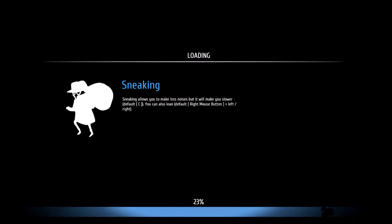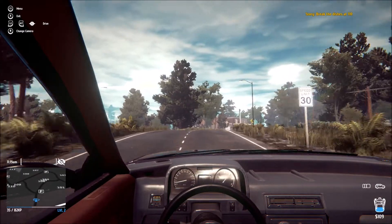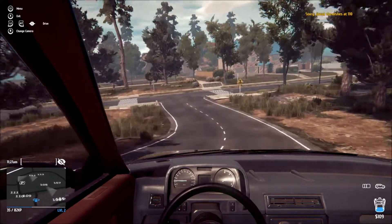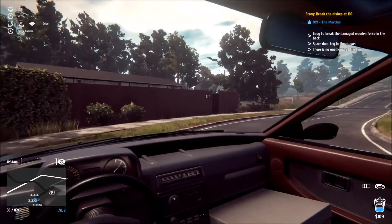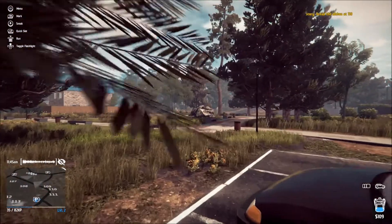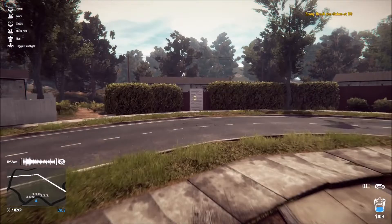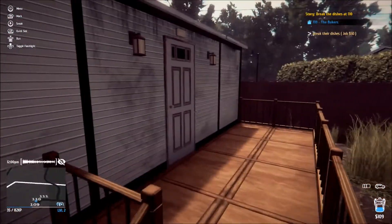We're going back to Green View. Sneaking allows you to make less noise but it will make you slower. Okay, break the stuff at 110. I'm gonna miss the road. He ain't got no parking closer. I'm making this long walk. I'm gonna close the door. Okay, we're going to 110 now - we robbing everybody on the same block! Okay, that's 110. Let me see, can we go to the front? Oh yeah, we can.